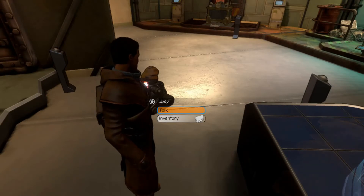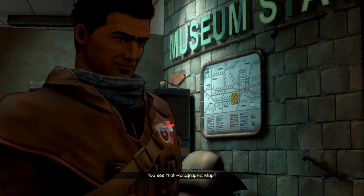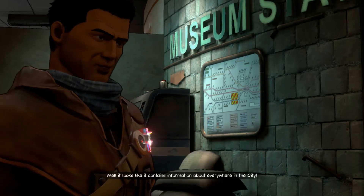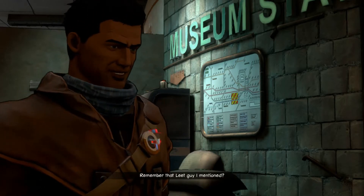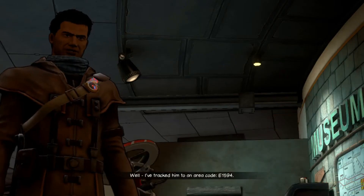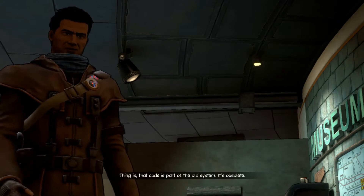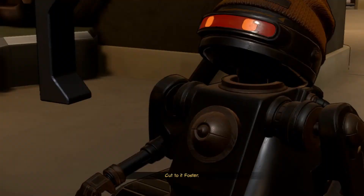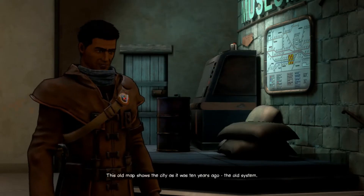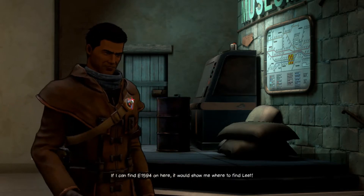I presume we just plugged Joey into it. Hey Joey, now you can show me where to get to. You see that holographic map? Not a bit. I'm not blind, Foster. It looks like it contains information about everywhere in the city. Remember that Leet guy I mentioned? I never forget a thing. I've tracked him to an area code: E-1594. Thing is, that code is part of the old system - it's obsolete.